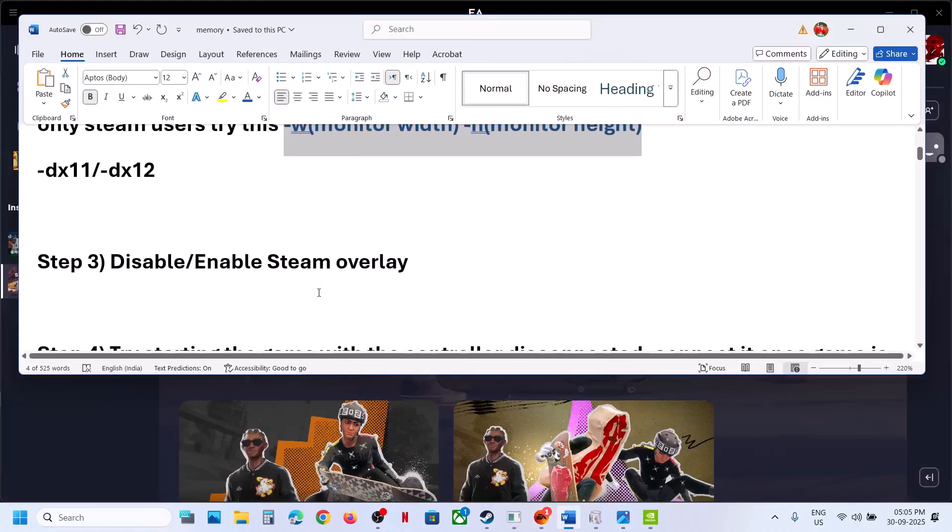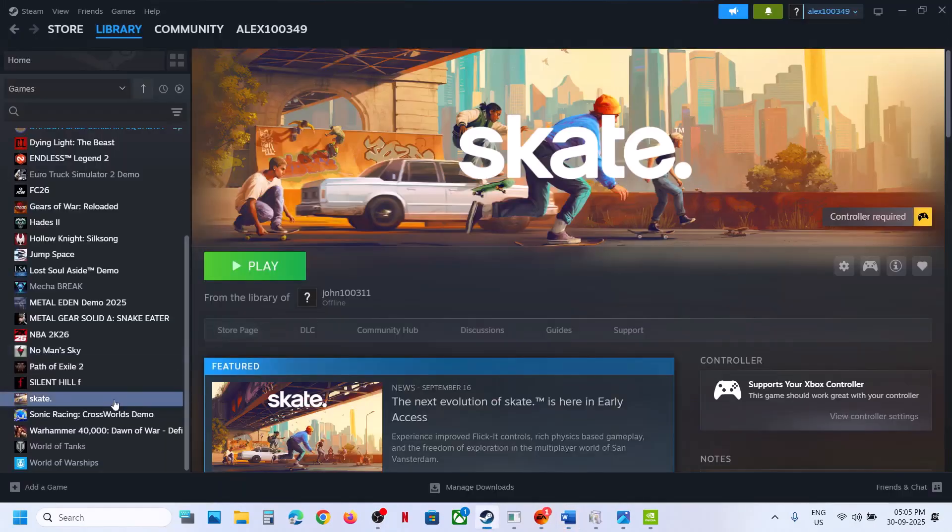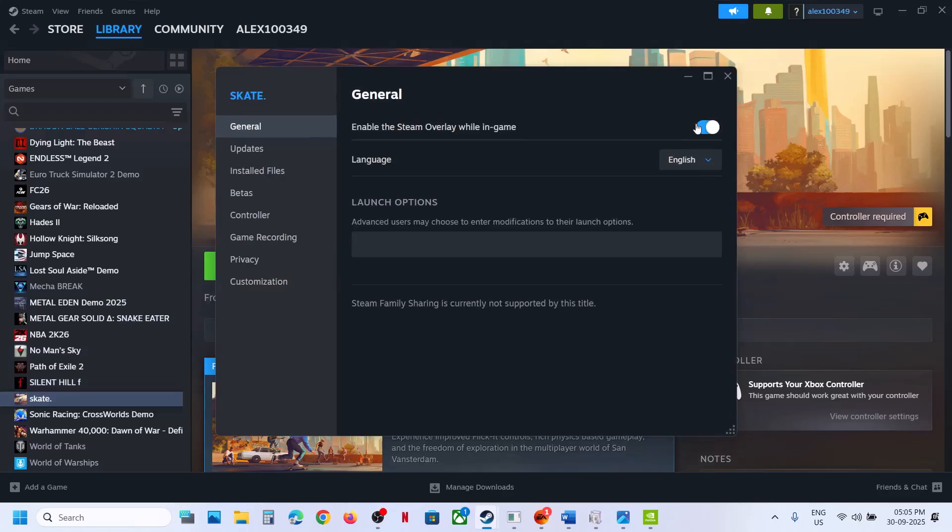The next step is to enable or disable the Steam overlay. For many users, right-click on the game, go to properties. First, you can turn it off, disable it, launch the game and check. If that does not work, you can enable it and launch the game.